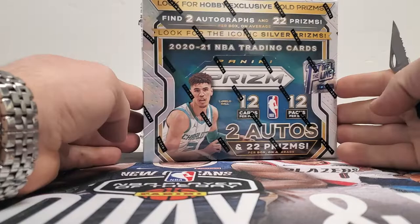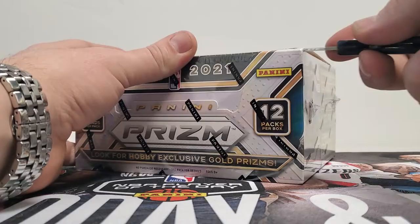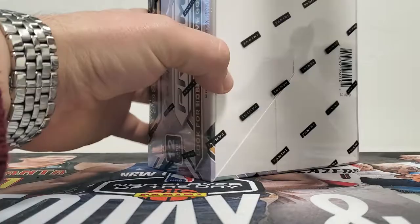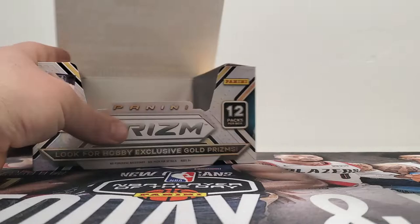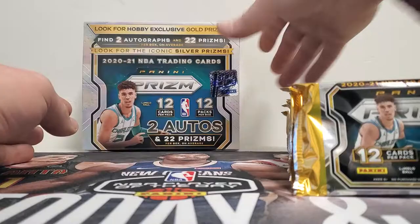Hey, welcome to Silver Slugger Coins and Cards. Today we got in the brand new 2020-21 Prism, First Off the Line basketball. We'll go ahead and rip into this and take a look and see what it looks like. It's a highly anticipated product, in my opinion going for a ridiculous amount — but that's cards in general right now. You get 12 cards per pack, 12 packs per box.